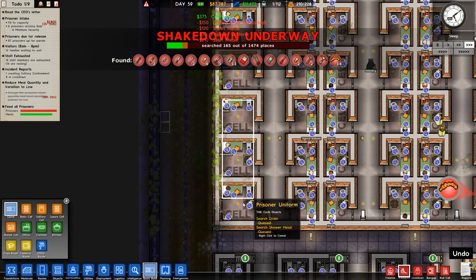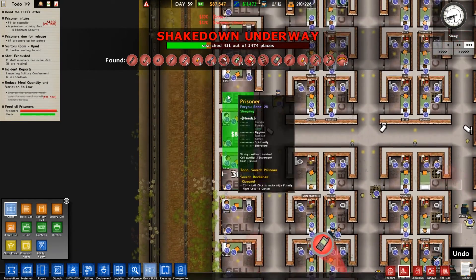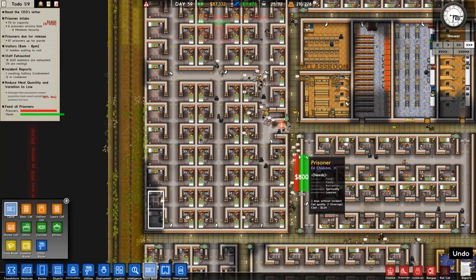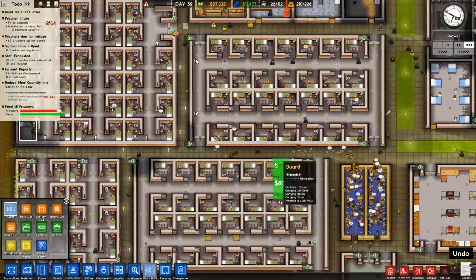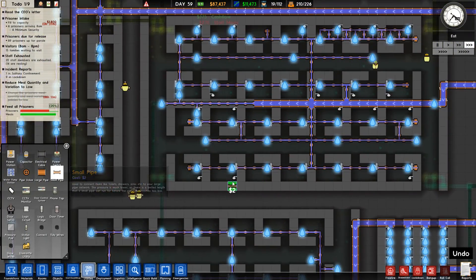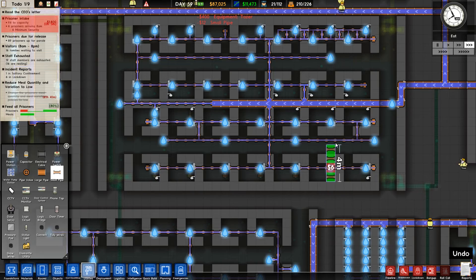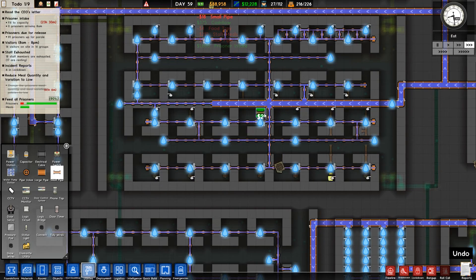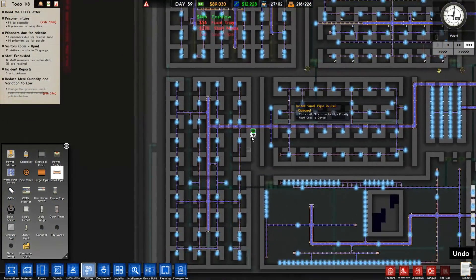I'm just gonna grab as much as I can. We just need these bottom ones — there we go. I hope I'm not missing anything. Let's stop the shakedown now — there is no point having a shakedown right now. The prisoners are moving around so having those two entrances is all good. Look at this — some of them are using the showers, which is good. Utilities small pipes — we have to re-add those everywhere and it's gonna take a while. We're just missing some bits or pieces.